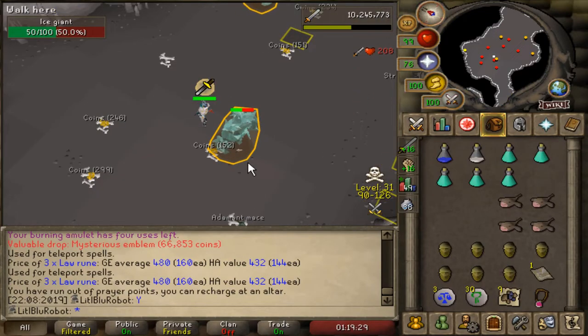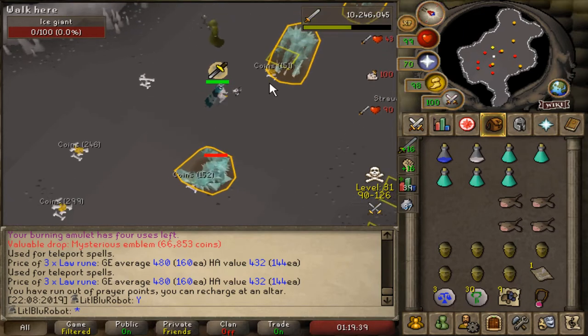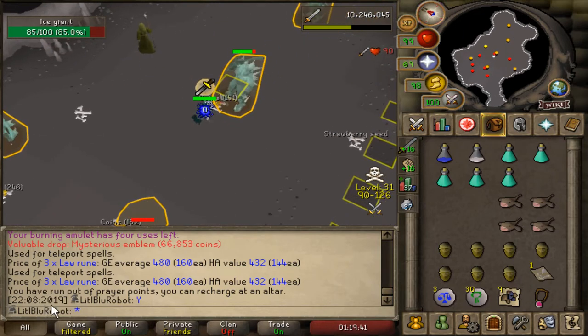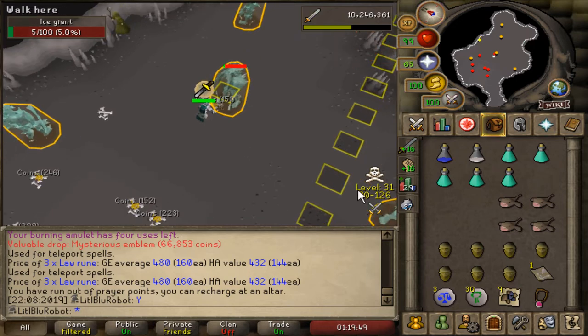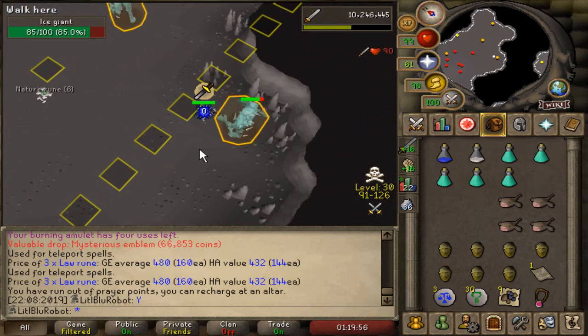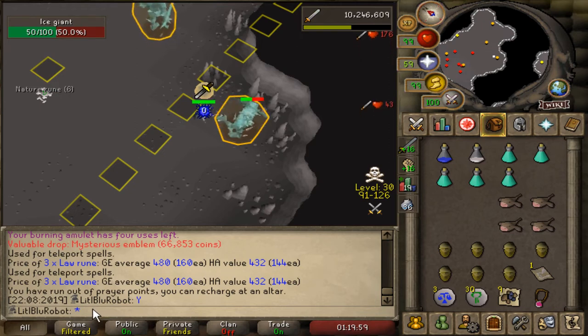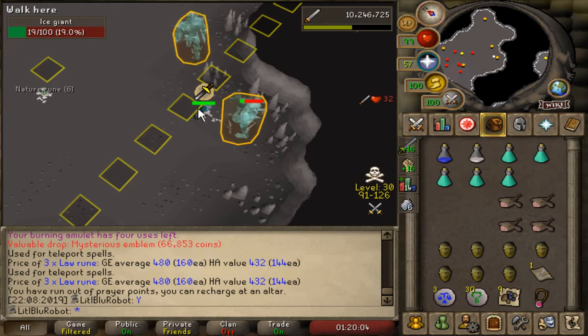I've got some good news - I got a mysterious emblem. But more importantly, I was playing with the RuneLight settings and I now have the chat timestamp showing the day, month and year a message was sent. I think that's really valuable information and it's really enhanced my experience of playing RuneScape - though people can now see how far behind I actually am with videos.